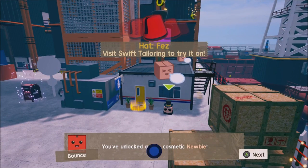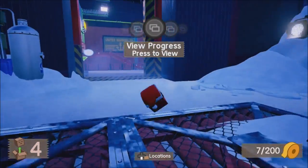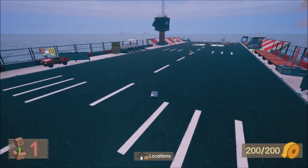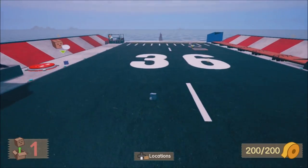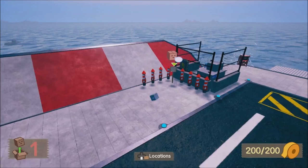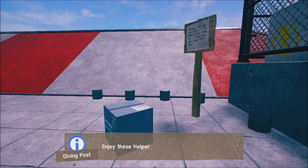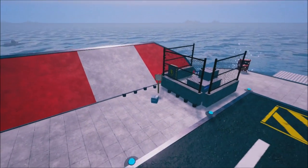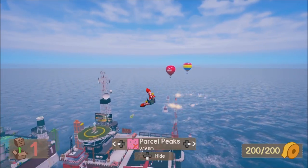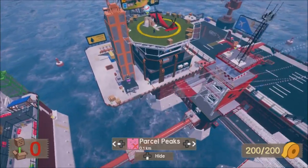The giving posts are throughout the world. There's one in the hub world and it's over by the runway. You'll see the plane — go all the way to the end of the runway and to the left. You'll see a sign right by some fireworks. Just click A on the sign and it will say you found the giving post and give you something — just a quick perk. You'll get an achievement for that.